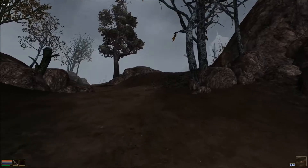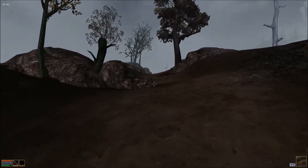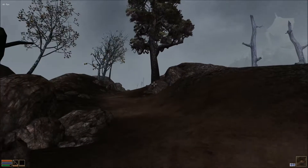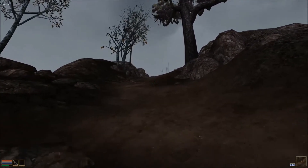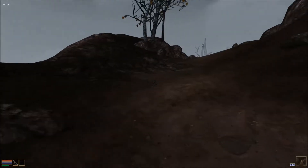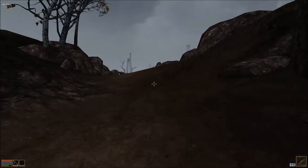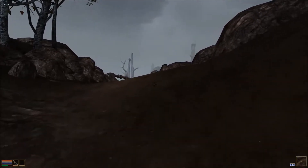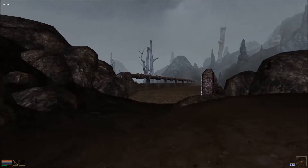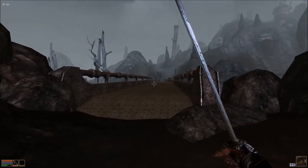So we're looking for the east side of the Foyada, south of a bridge. Foyada is basically a lava river from the Red Mountain. Acrobatics. Here's the bridge.